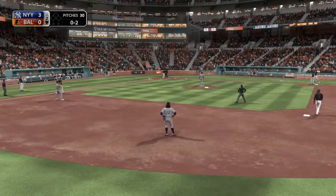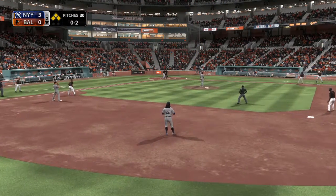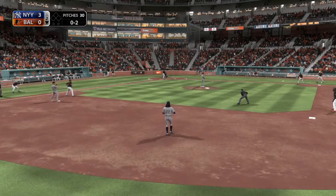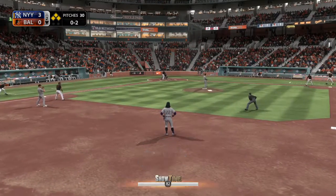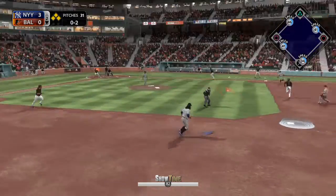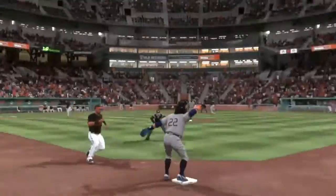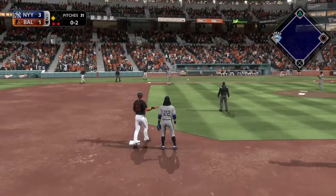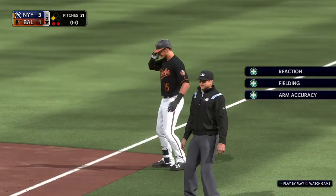That'll bring up the catcher chance, Sisko. One for three back on Wednesday. Two quick strikes, and now the 0-2. Ball grounded to short — this could be two. There's one. On to first, and it's a double play, though that first run of the ballgame is across to score.